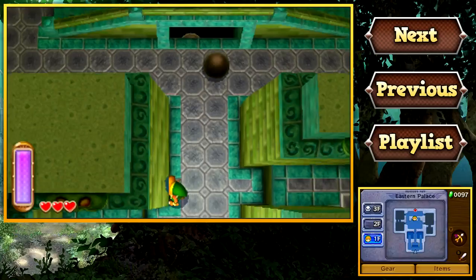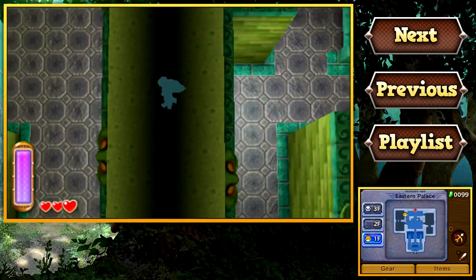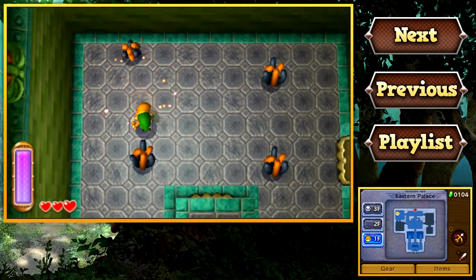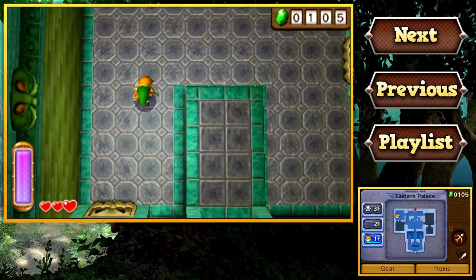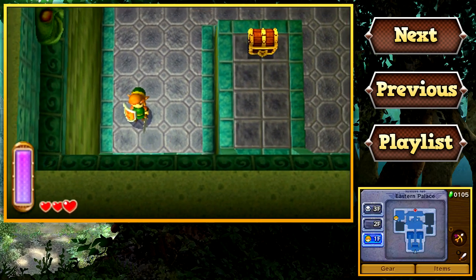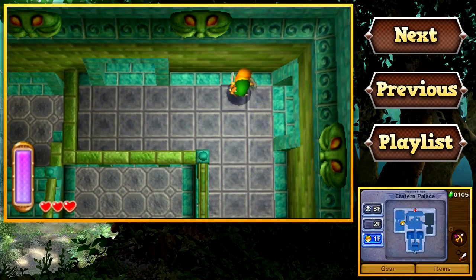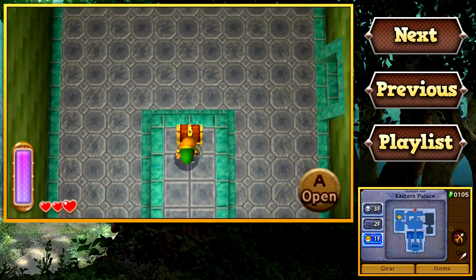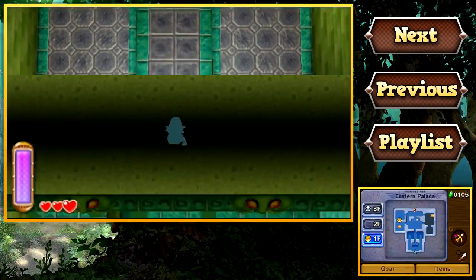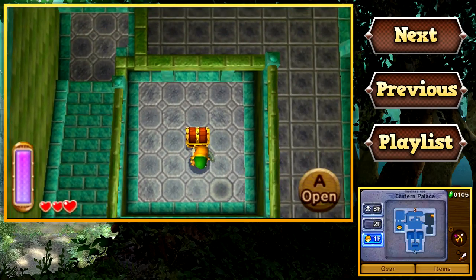Those of you who are familiar with Link to the Past will actually recognize a few elements from that game in the temples in this game. For instance, that ball puzzle was a direct copy from A Link to the Past. That's not to say the temples are exactly the same — in fact they're entirely different. They take minuscule elements from A Link to the Past and bring them into A Link Between Worlds just to feed off that nostalgia factor. A Link to the Past was the very first Zelda game I ever played, so I might be a little biased when I say this game is probably one of the best Zelda games in a very long time.